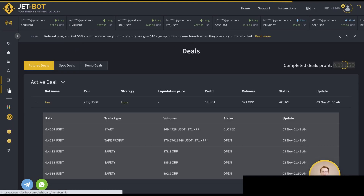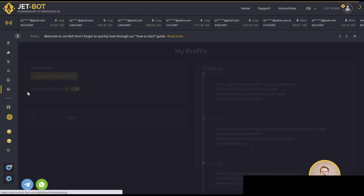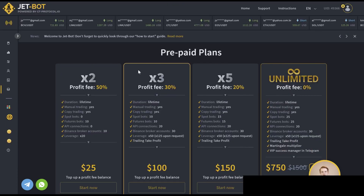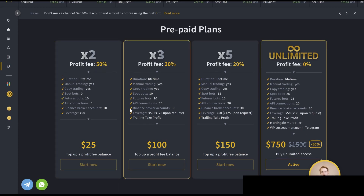Now what is the catch? You do have to get a membership in order to do this. You come over here to their membership tab. You will have to get a membership, but honestly they're pretty cheap. The main thing that's going to change is the profit fee. If you want to just get started, you'll have a three-day free trial, which is fantastic — you can just test it out and see how it works.